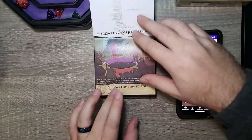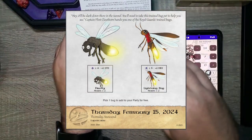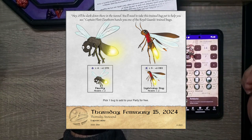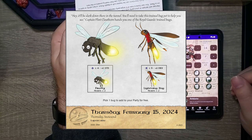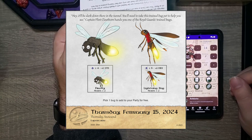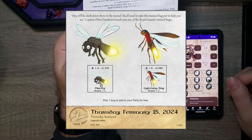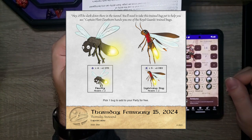For today, we're going to jump down the hole and see what's going on. For Thursday, February 15th: it'll be dark down there in the tunnel. You'll need to take these trained bug pets to help you see. Captain Flynn hands you one of the royal guard's trained bugs. We have the Firefly, which has a spade greater than or equal to four, plus one strength.